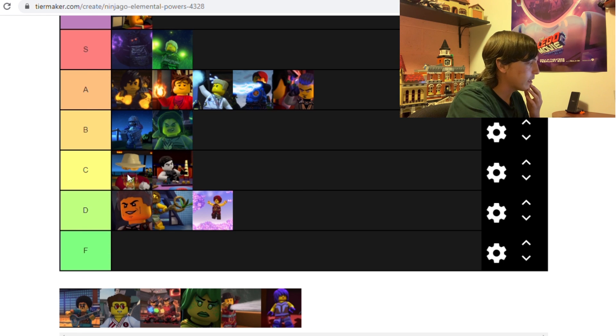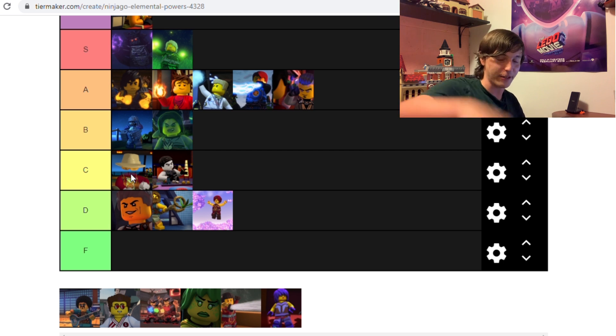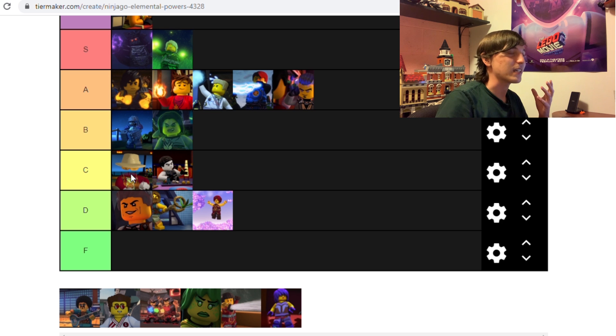Shadow — I'm going to put Shade in C tier right next to Light. They're very similar elements. With light you can turn invisible no matter where you are, but that's all you can do. With shadow, it seems like he can disappear into a shadow and reappear in any other shadow. They both involve disappearing, but Shade can only disappear in certain areas, which makes him worse than Pale Man. But he can also transport, which makes him better. Overall I think they're about on an equal level — both useful, but not super useful. Shade is better in combat, but Pale Man is far better in a stealth scenario.